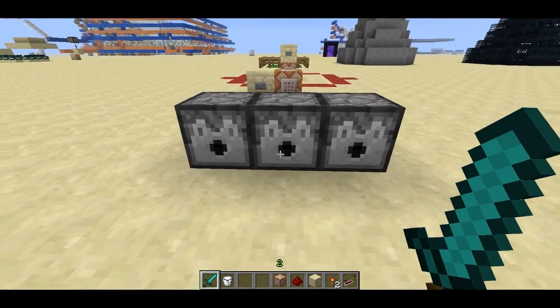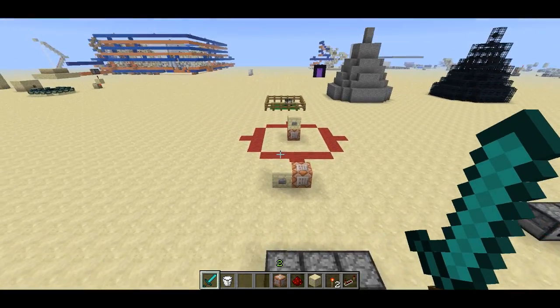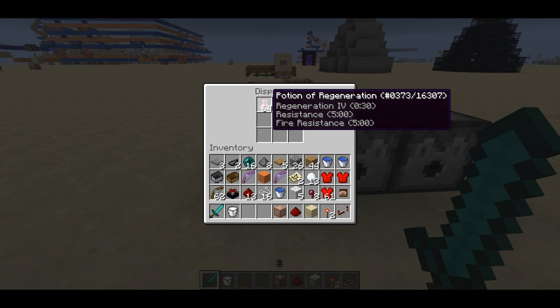Welcome back, Sethbling here. There were quite a few features hidden in the 12w39b snapshot, and I'm going to go over a bunch of them in this video. The first one is a major oversight - in my last video about potions and custom potions, I failed to mention that they can have multiple effects.